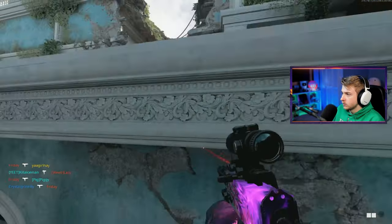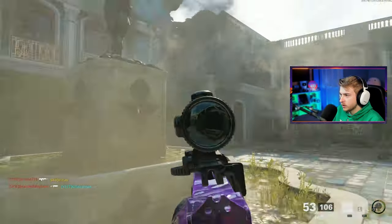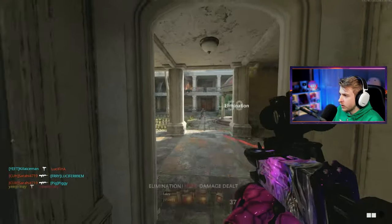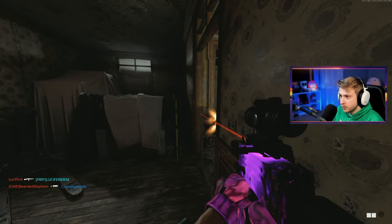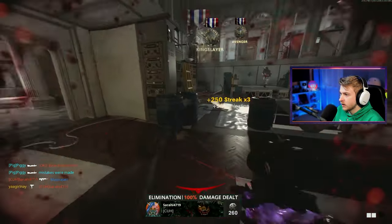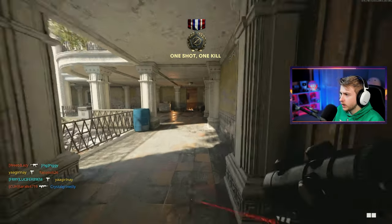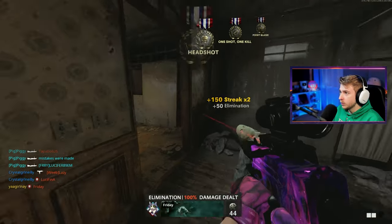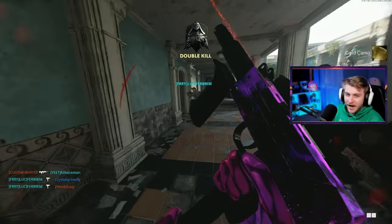Going crazy with the point blanks right now! I just need a few more and I'm done. Getting the camo curse again — always a few kills off from a challenge, always takes 10 times longer than it should. I just need one person to push through this door. Getting real close — maybe five or four away. How was that not a point blank? Level up — is that gold? That was a point blank for sure, and another one. Let's go — we did it!